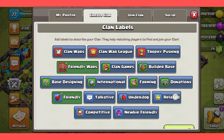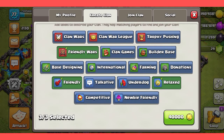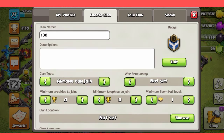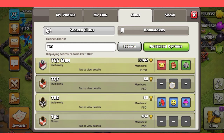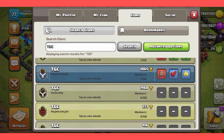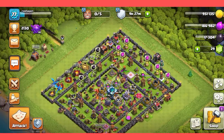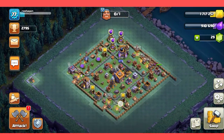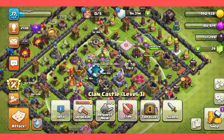You can create a new clan. If you want to design something, you can create a new clan. Click the Clans and search. If you want to find the clan you created, click the Search button and search for TGC. Select the clan. Click the clan. Click Alt if you want to remove the clan.